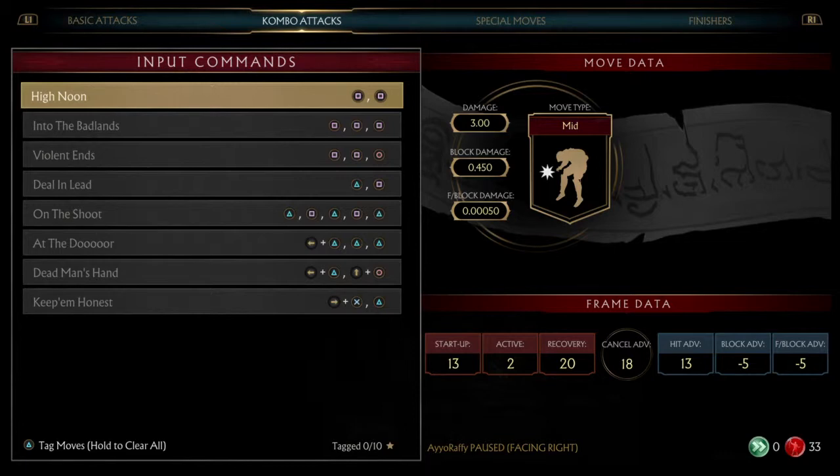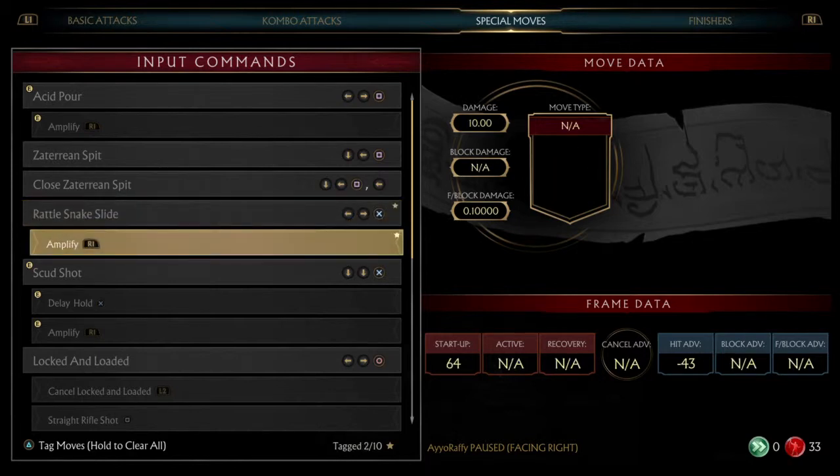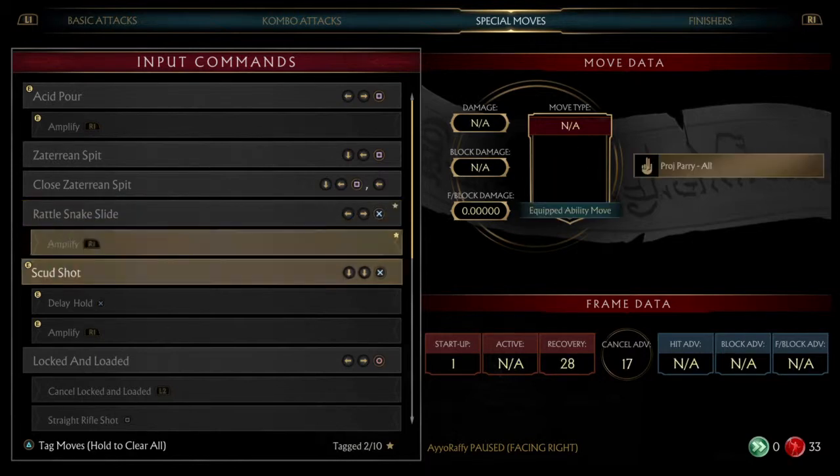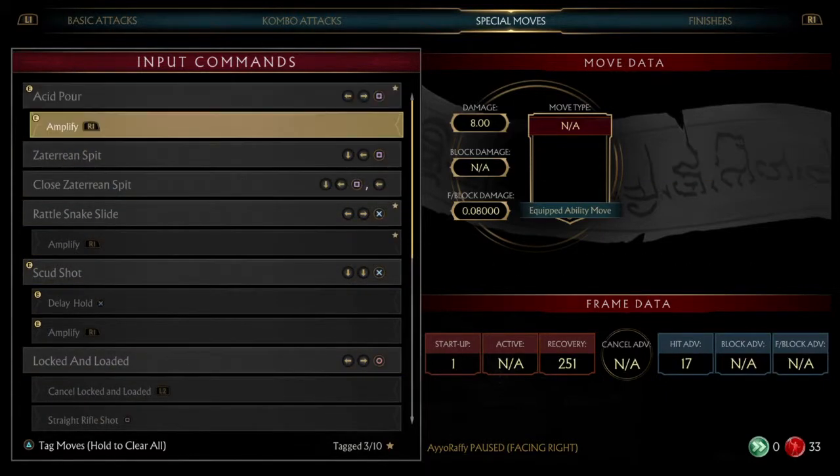You can maybe combo this into other stuff as well, but I'm just gonna show y'all the basics. Alright, we got the rattlesnake slide — we're gonna do that and amplify it. Right after that we're gonna go into the acid pour, and we're gonna amplify that too.